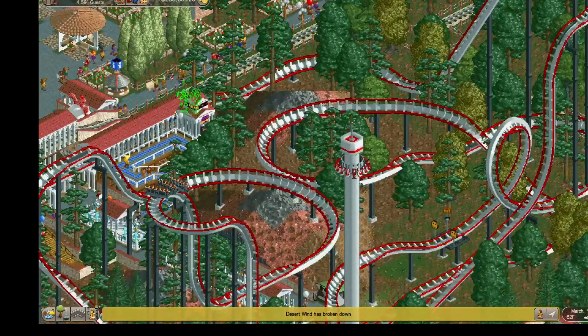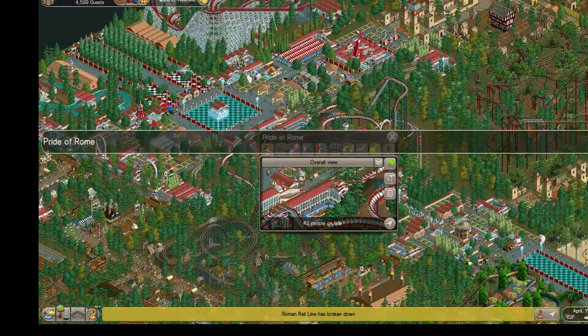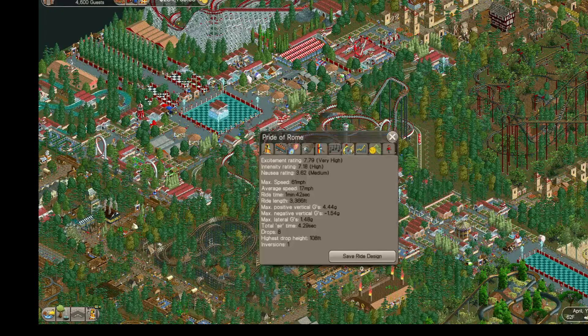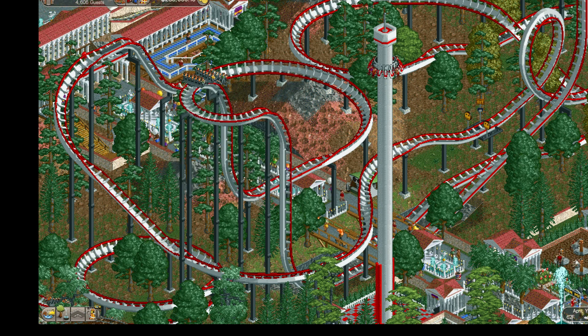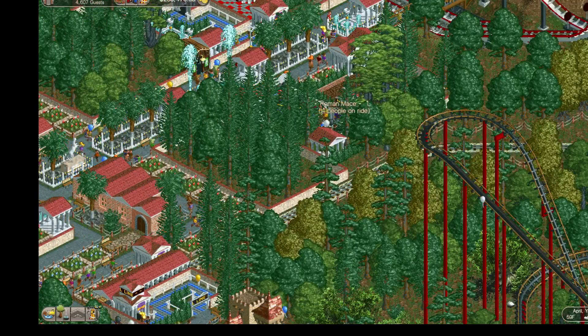There you go, another look at Romulus and Remus — they're basically loopers. Coming up there is the Pride of Rome, a big drop roller coaster. I spent probably the second most amount of time building it. After I published it I had to go back and change a little bit because its stats were rough. I put in a couple of brakes and smoothed it out because it had some really rough patches. I'm proud of it — it's a pretty good ride in the Roman red and white theming.